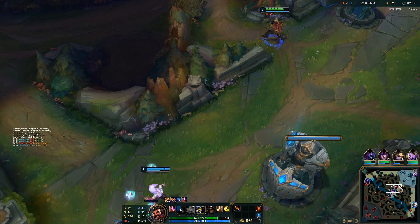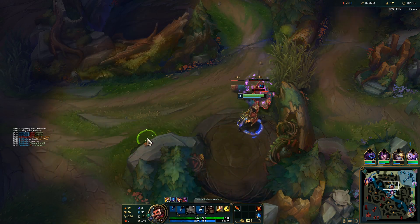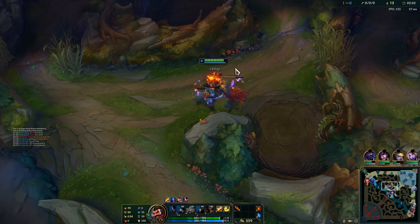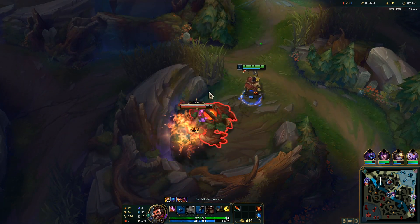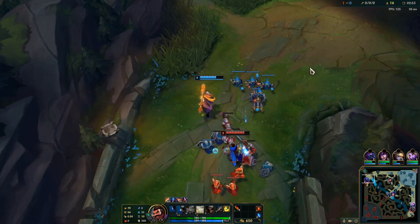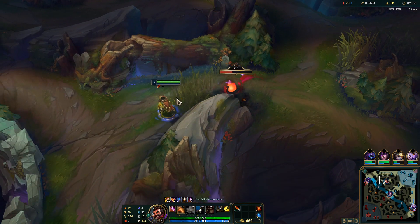The lane is dying unfortunately. Going 2 points in Q this game folks, obviously because of full clearing — it's the fastest full clearing. We're going to smite the chicken there so that our smite's up sooner. Fill the red, and then we might smite this Krug again, or we might save the smite for the Scuttle Crab — we'll see. It kind of just depends on what happens here.